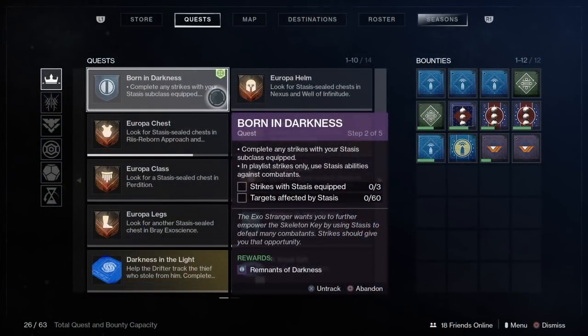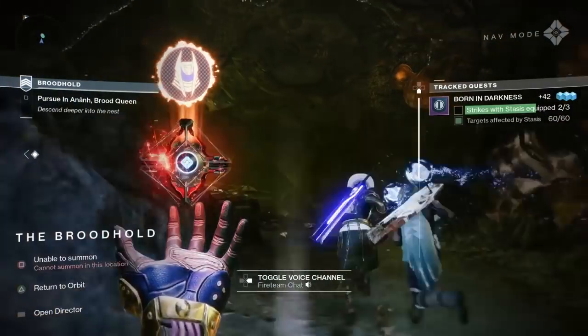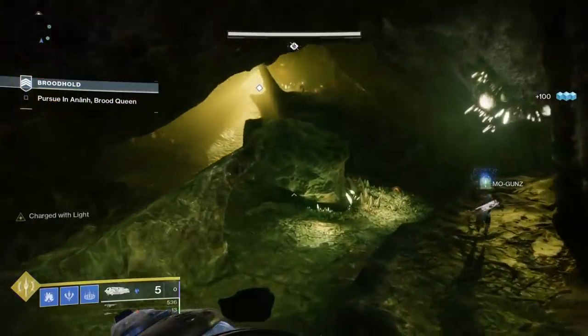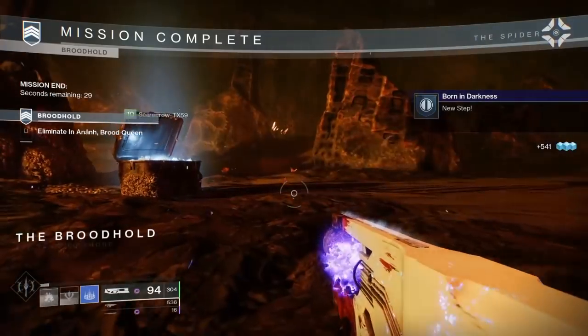Head into the Vanguard Strike playlist. We need to complete three strikes as well as get 60 kills with targets affected by Stasis. You can use your abilities or you can actually use the new exotic grenade launcher, which we actually need to use for later on in this mission.